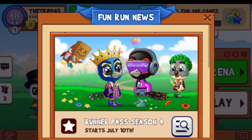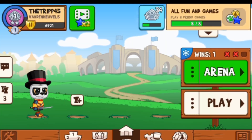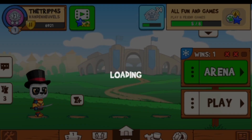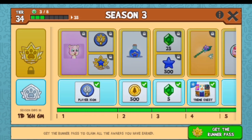They have a new update coming out July 10th — the Runner Pass Season 4 for Season 3. You can see I'm on day 34, and you can see all the things I've gotten so far.